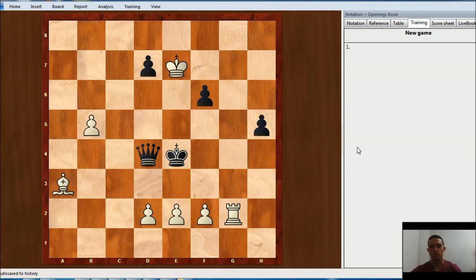The first move is going to be d3, check. After this, black has 4 options. But as you can see, after Kf4, white can just play e3 with a very easy fork taking the queen. So we are just going to focus on the other 3 lines here.